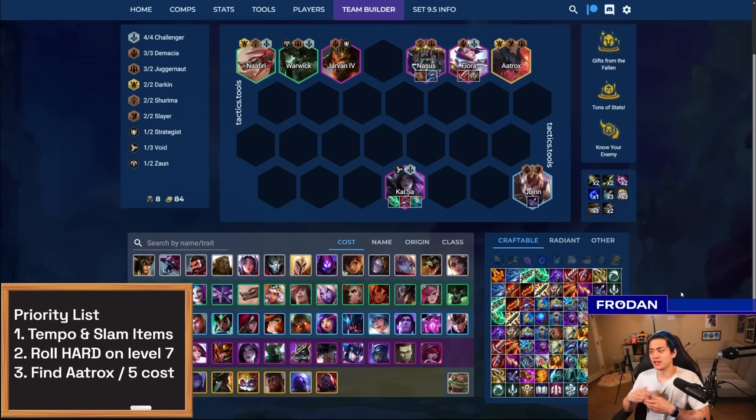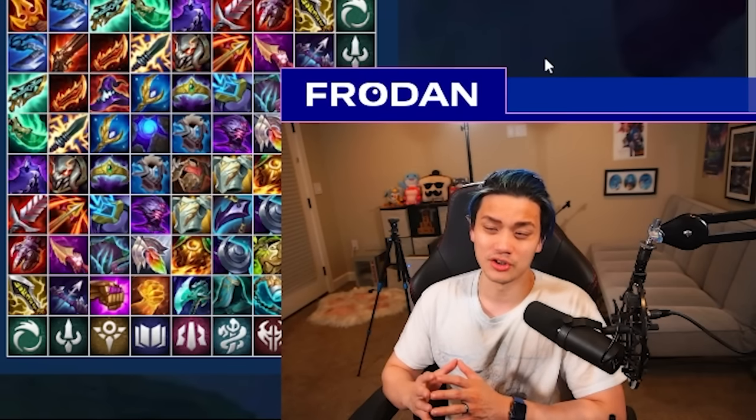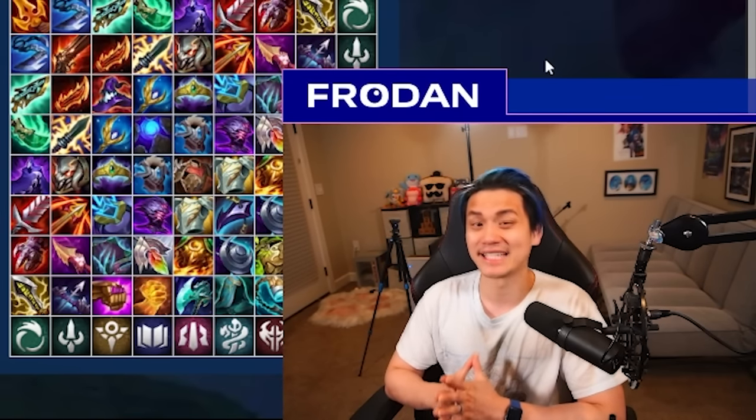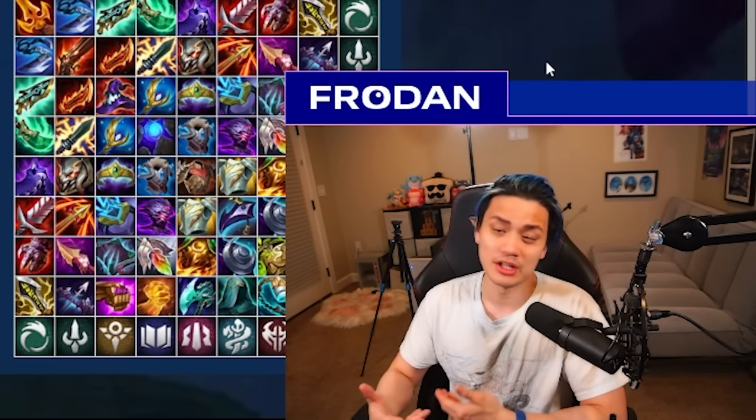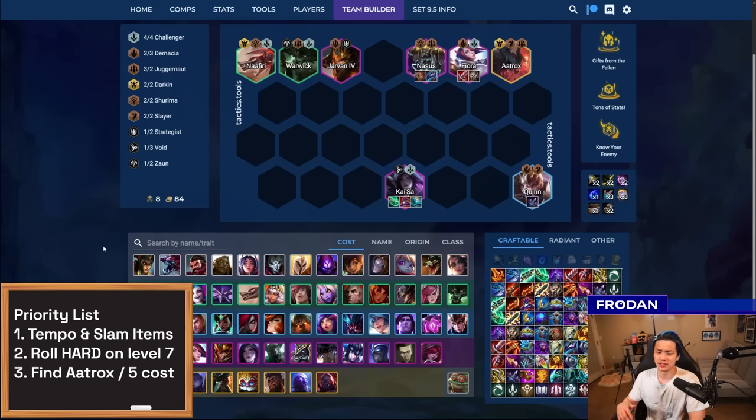While you're rolling really hard on seven after windstreaking and slamming items, it becomes awkward because you might be too poor to get to level eight. Also, a couple of units are really hard to land, like Jarvan and Nasus, because other people want them. So you might hit Kaisa and Fiora but have to improvise — instead of Nasus, play Nautilus; instead of Jarvan, play Galio since you don't need the Demacia synergy as much.